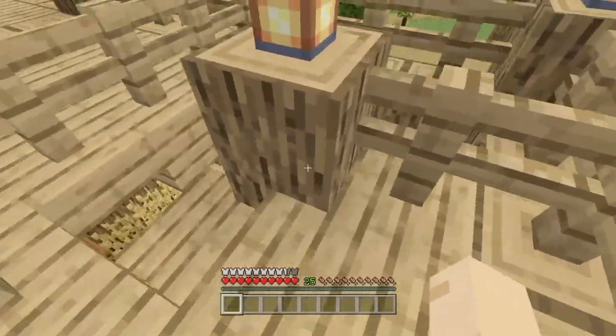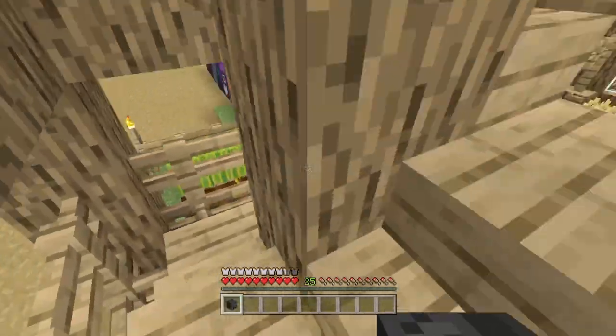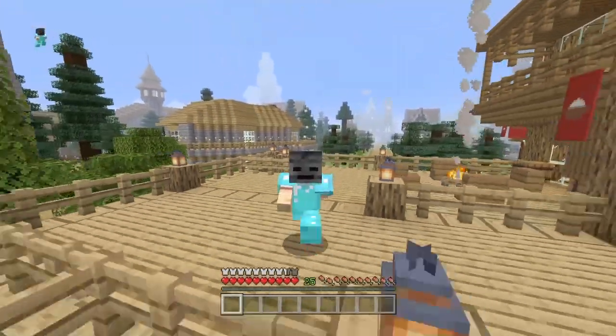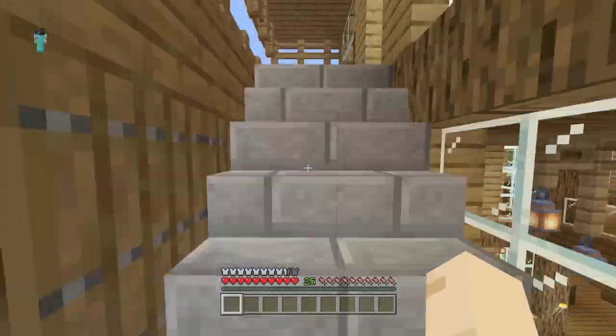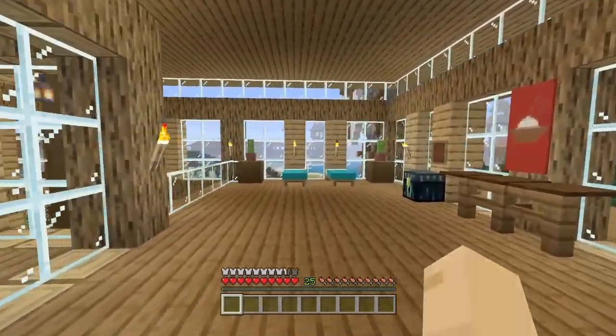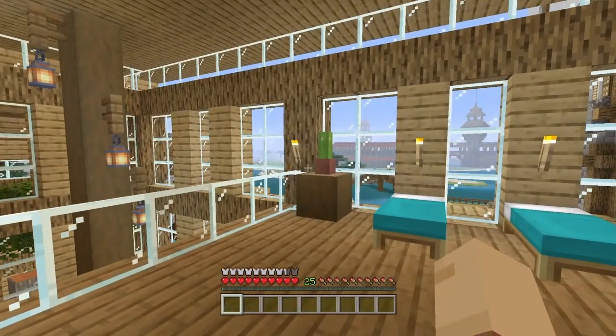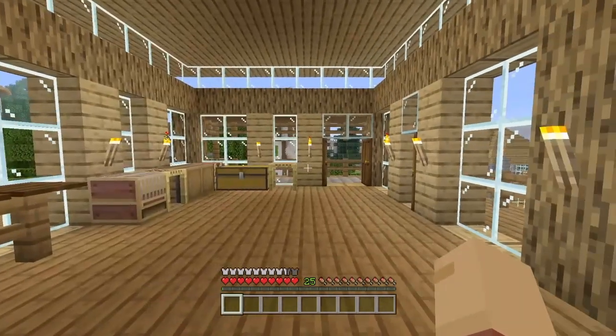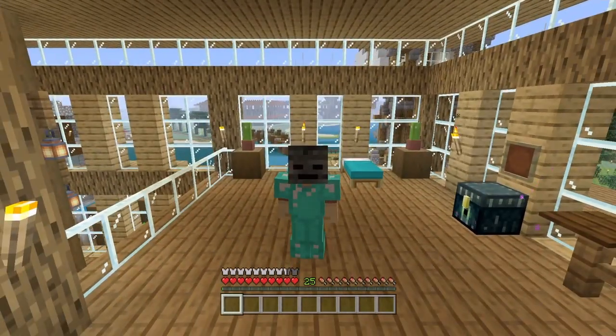There is another way of doing this — you can actually get your hands on creeper heads, skeleton skulls, and zombie heads as well. However, it is not as easy. You'll have to get a charged or supercharged creeper, which is basically a creeper hit by lightning, and then let that creeper blow up next to the mob whose skull you want. It's hard to explain, but that's the simplest way I can put it. Most likely you're going to want to use the wither skeleton method — it'll be the easiest way.